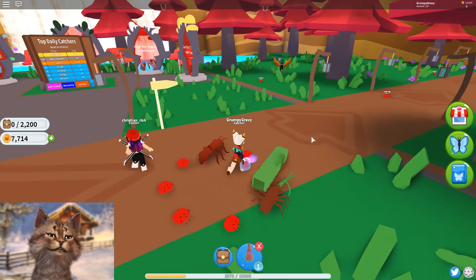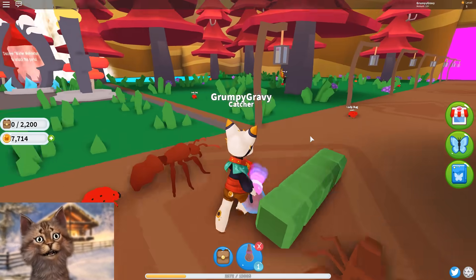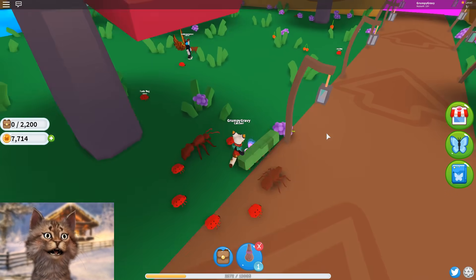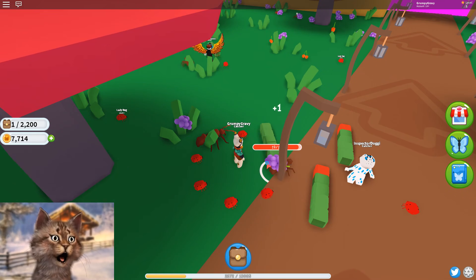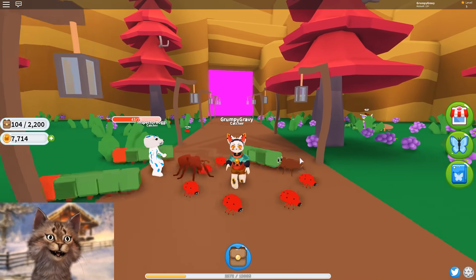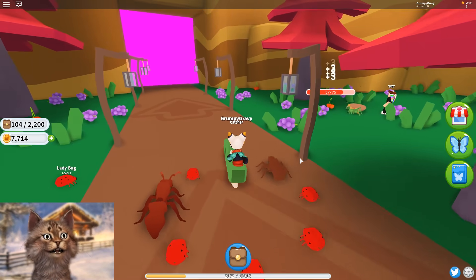So let's use this on a fruit. Oh, it looks really cool — it's like a little pot that you can put on the fruit. Let's put it on this strawberry right here. Boom. Oh my god, that strawberry was gigantic! That was pretty cool.